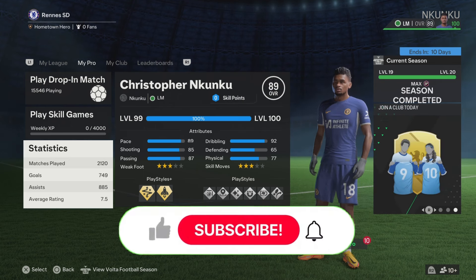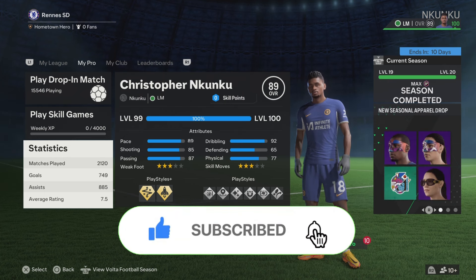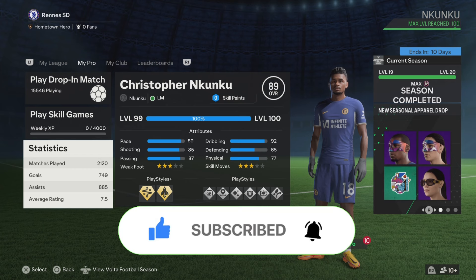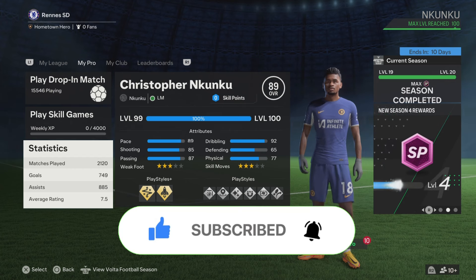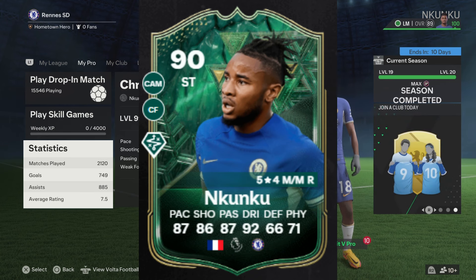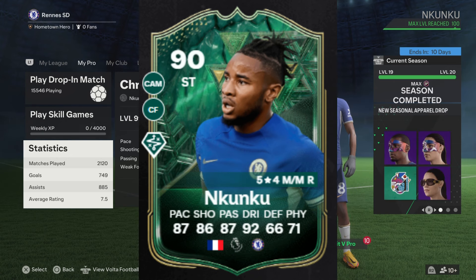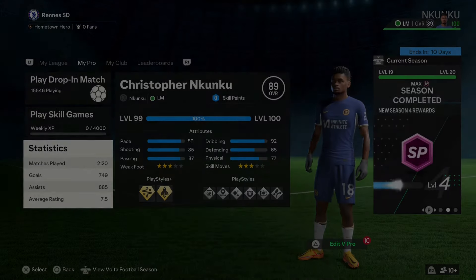Before we get into it, make sure to subscribe to my channel and smash the like button — let's try to get 100 likes on this video. Now, I'm going to be recreating Nkunku's Winter Wild Cards card, which is 90-rated and it's a striker. These two builds are very similar when it comes to the attributes.